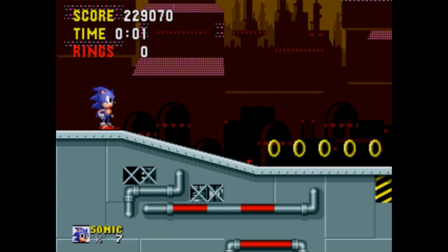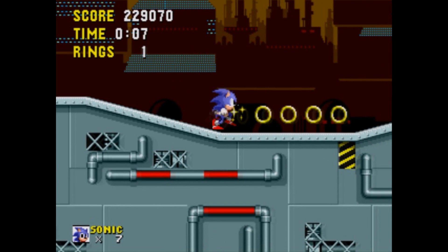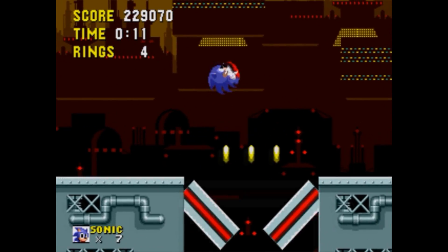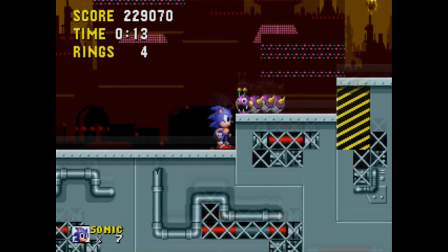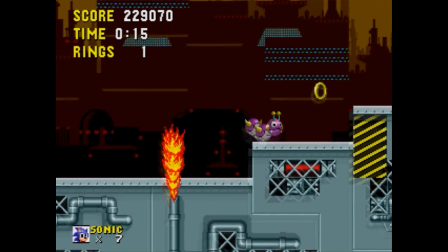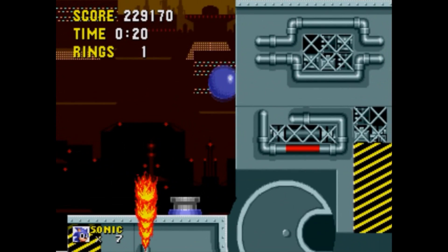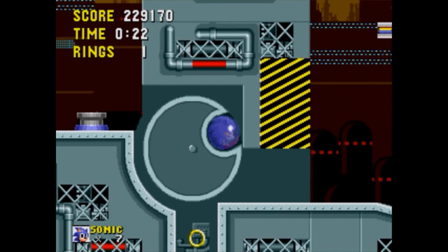Hello everybody, it's MarioS4-1 here, and welcome to my let's play of Sonic the Hedgehog 1. This is the sixth day, and we're going to be playing Scrap Brain Zone. This is Eggman's secret base, where everything gets turned to the worst, and everything's going to go into total chaos.